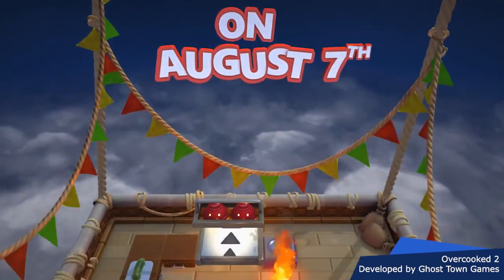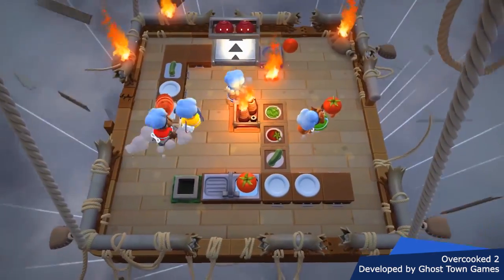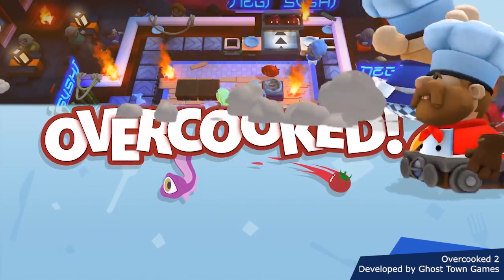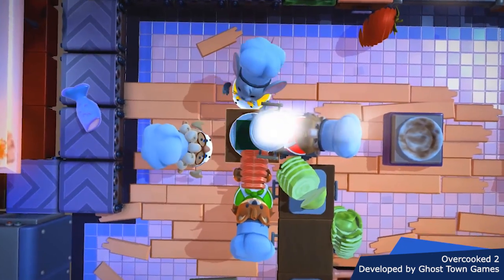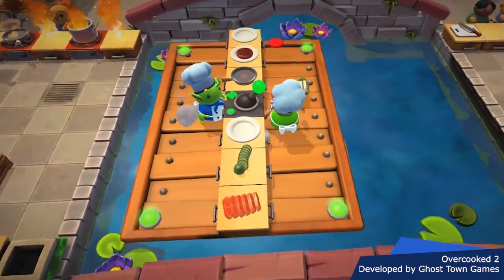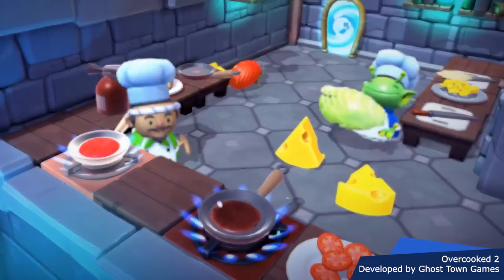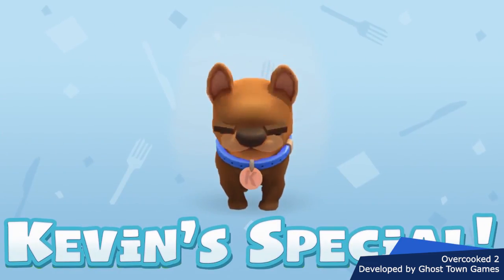Number 7 is Overcooked 2, a cooperative cooking sim where a team of up to four players works together to prepare dishes in ridiculous restaurants. Chop, cook, and combine ingredients to serve them on a conveyor belt to the consumer. The game is built to overwhelm you as you bump into other players in costumes, while moving platforms and interactive levels make cooking increasingly difficult over time. This game is awesome for playing together at home, making it a great addition to the party game genre.